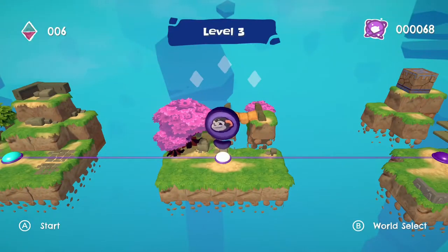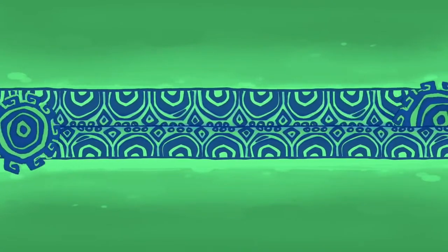All right, welcome back to Tin and Kuna, level three. We learned that we could do the spin dash thing on the last level, and we learned that we're not very good at this game yet. But it's pretty fun. I bet the puzzles get pretty challenging later. Hopefully I don't get stumped too hard and look like an idiot. But I guess we'll see what happens.